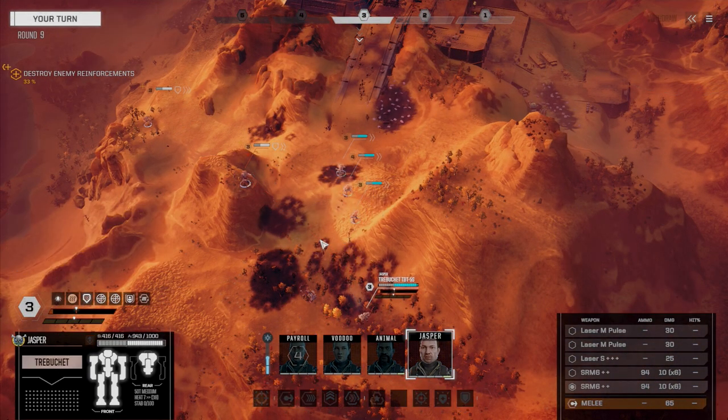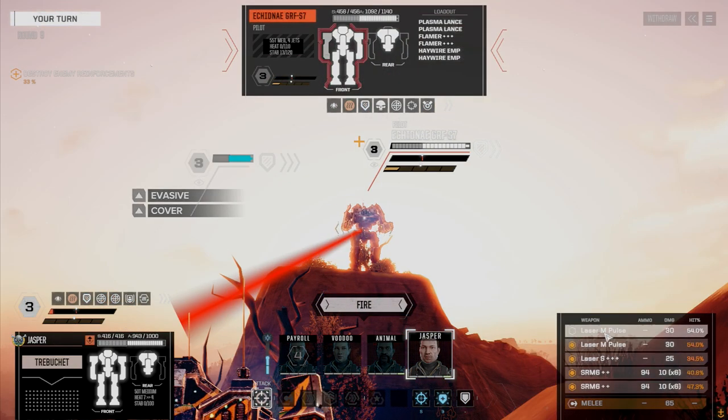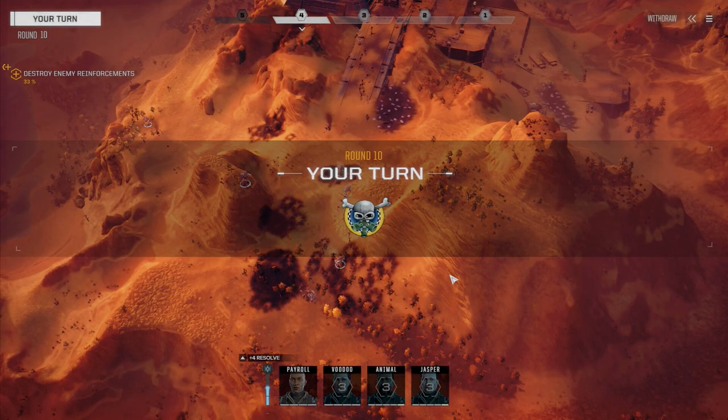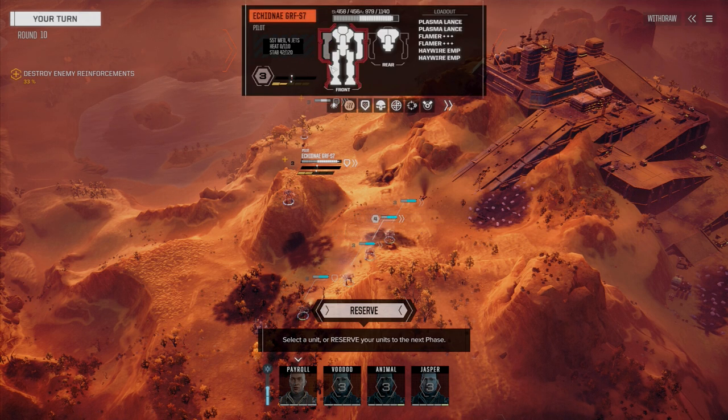Let's get Jasper up here — just moving up a little bit, but we're going to unload everything on this guy. A little peppering on him, a little bit of instability loss. Mess him up good. His arm's down a little bit, and his CT's down a bit too.